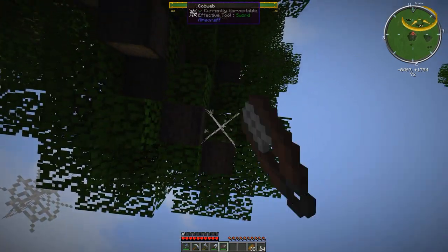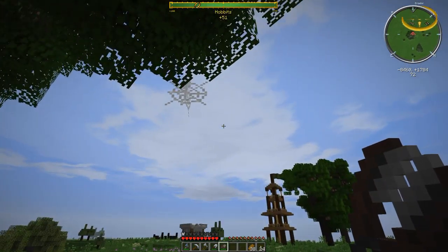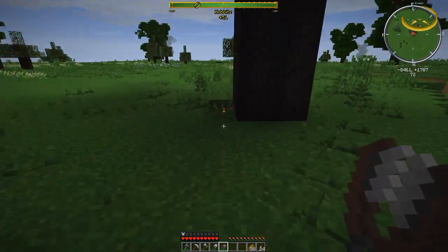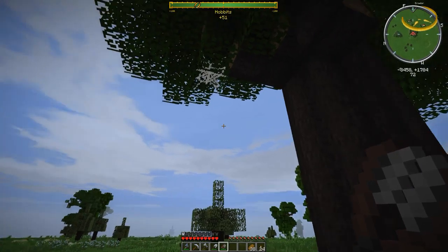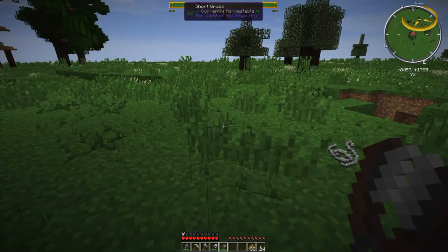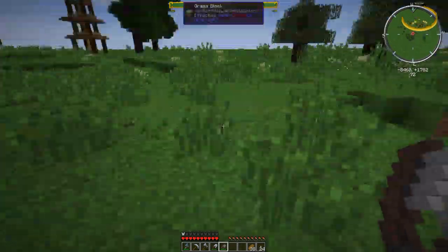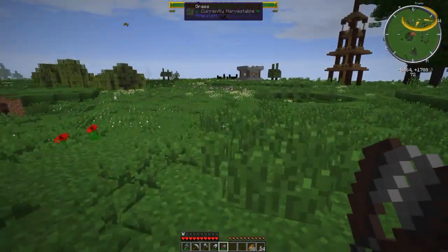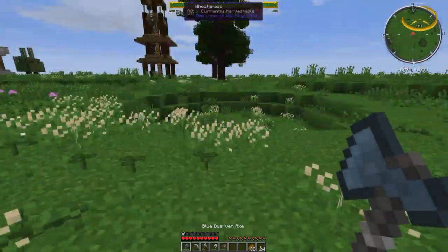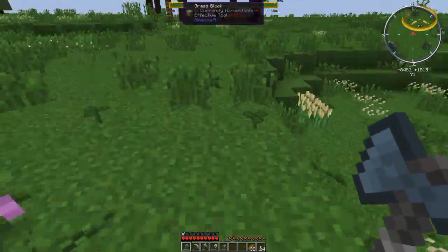There are only a few things from here we might use in the overworld. If we get an abundance of diamonds — unlikely, but we might get some from these chests — we can send those back. The other things we'd send back would be certus quartz or charged certus quartz if we don't have any. We haven't gotten any in the overworld yet, so that's the kind of stuff I'd send back.